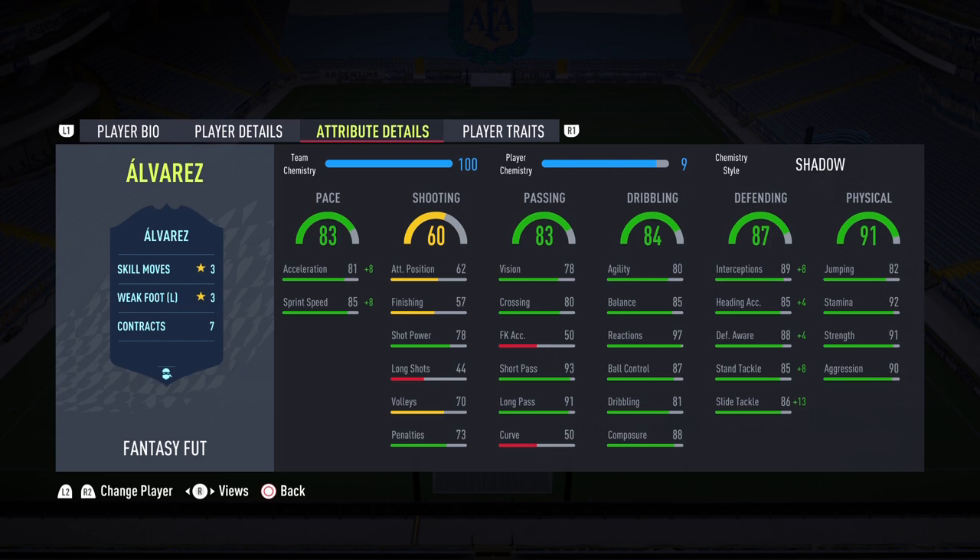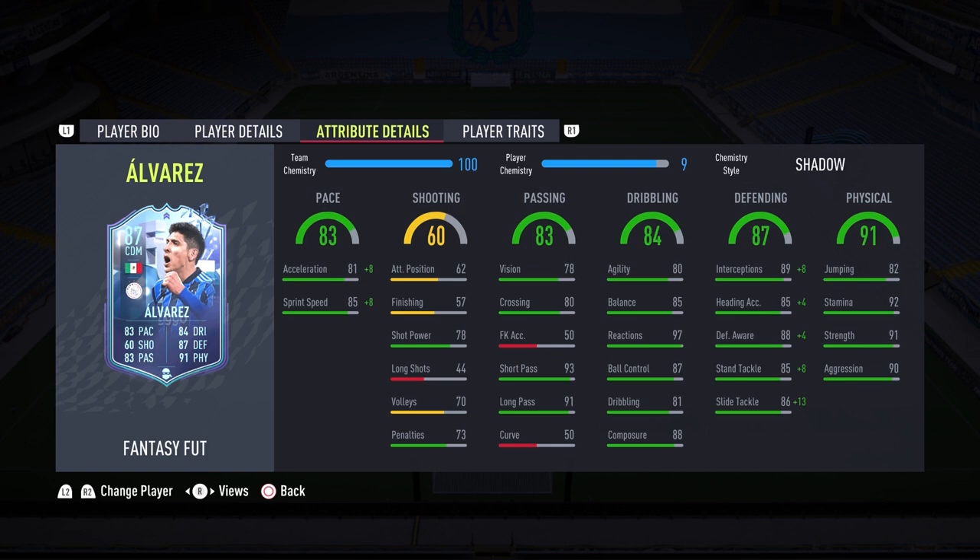Pace: 83 overall — 81 acceleration, 85 sprint speed. Currently on 9 chemistry, but with the Mexican manager getting to 10, that acceleration will be 91 and sprint speed will be 95, so he should be able to catch up to anybody that gets past my midfield. Passing of 83 is phenomenal — 93 short passing and 91 long passing. Dribbling of 84: 80 agility, 85 balance. He is kind of tall at 6'2" so I'm expecting just a little clunkiness, but the agility and balance are in the 80s. He has 97 reactions, so the AI blocking will be insane. Good ball control and composure.